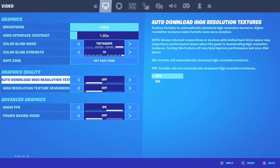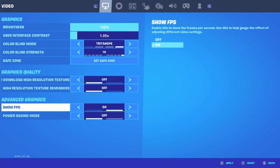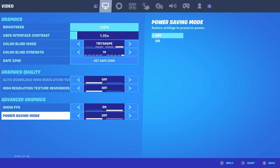For graphics quality: high resolution textures should be turned off, and high resolution texture reminders should also be turned off. Show FPS — if you want the best FPS you'll need to turn this off, but I have it on so people know I'm playing on Switch at 30 FPS. Power saving mode — always have this turned off. Matchmaking region — set this to whatever region you are, don't put auto because that adds a little extra delay.